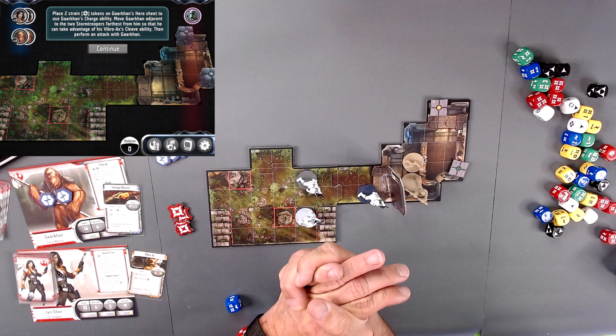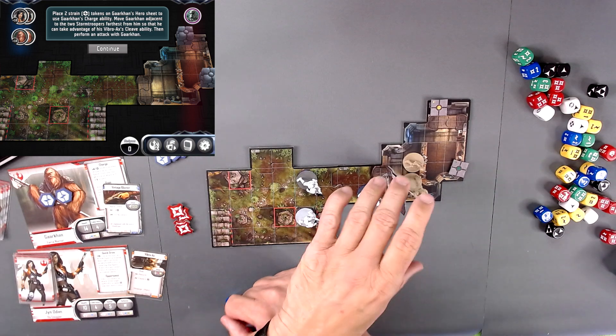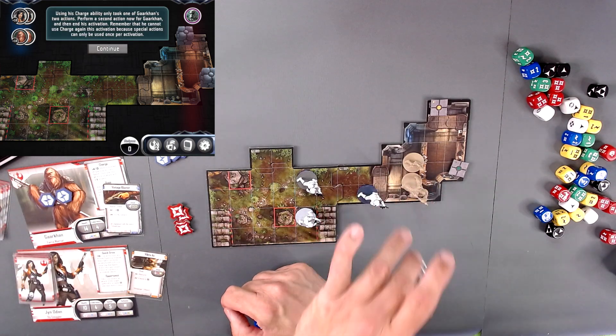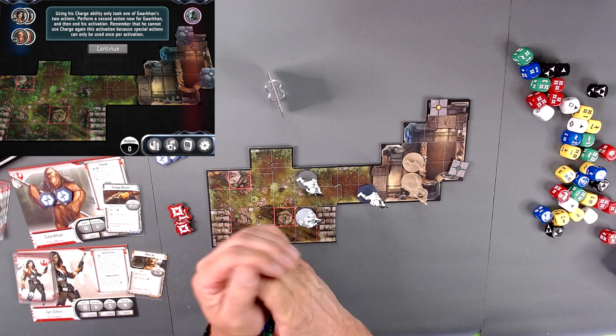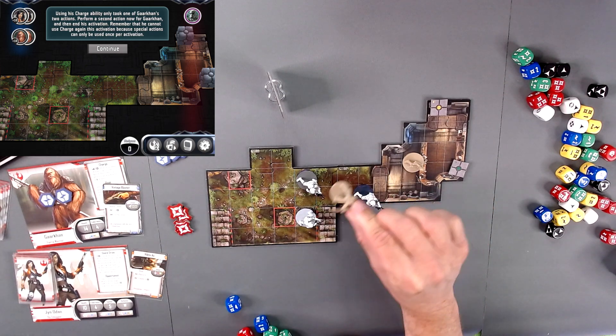Place two strain tokens on Garkon's hero sheet to use Garkon's charge ability. Move Garkon adjacent to the two stormtroopers farthest from him so that he can take advantage of his Vibroax Cleave ability, then perform an attack with Garkon. Using the charge ability only took one of Garkon's actions.